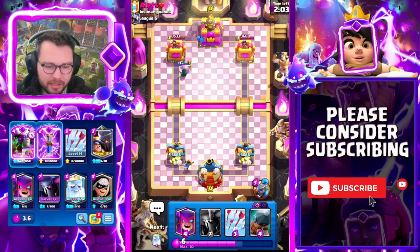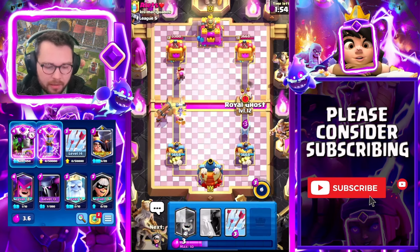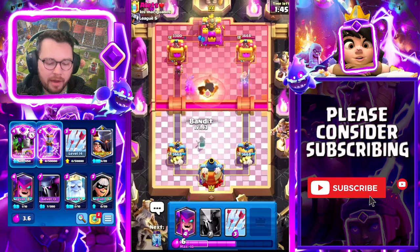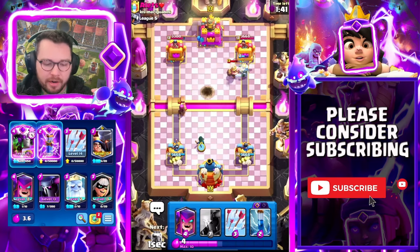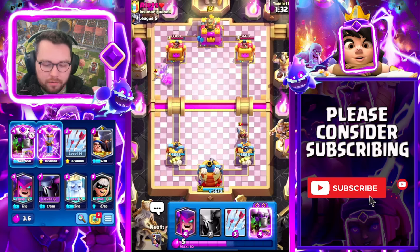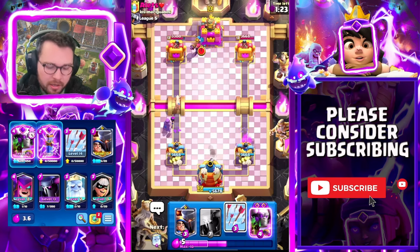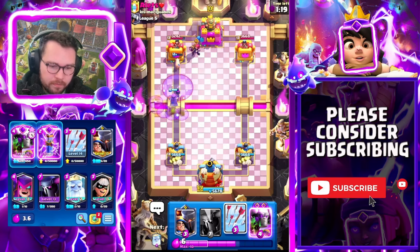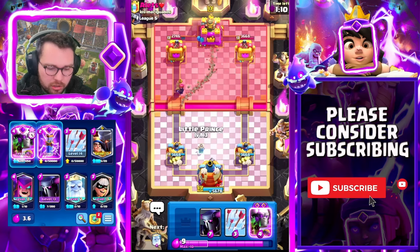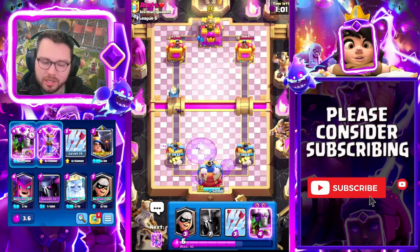Bandit's still gonna get one little shot on the tower - something ain't nothing. I'm gonna try and get my king activated. I know the firecracker only has one HP so I need to play my bandit high - firecracker shoots, perfect, that's exactly what I wanted. I'm gonna zap again - not because I think I'll get value, but I'm cycling to my Evolved Battle Ram and Evolved Zap. Mother witch here to spawn a little piggy - I'd love if this forced out the bomb tower. I'll little prince, then ghost on the firecracker.